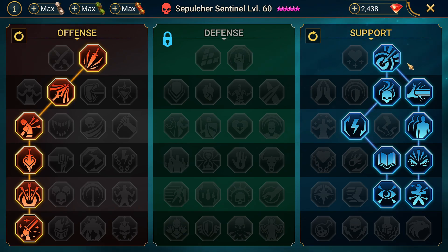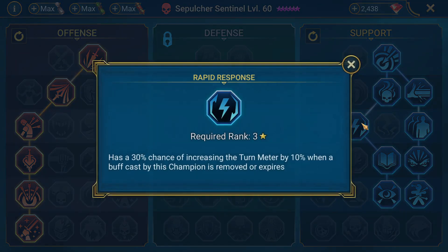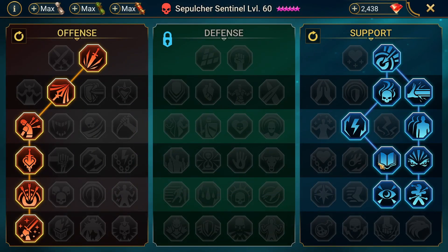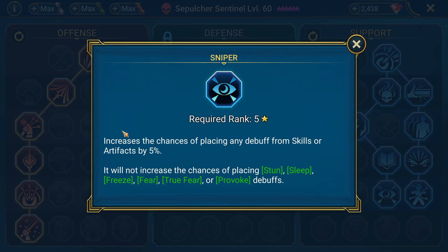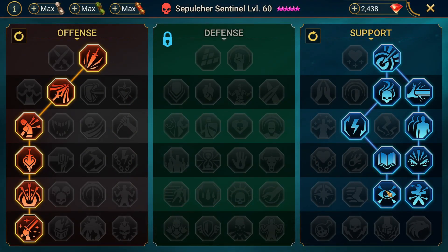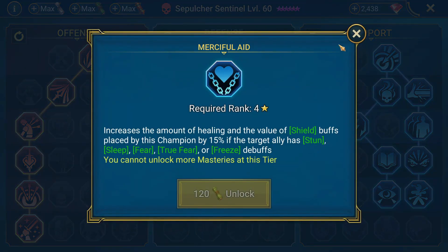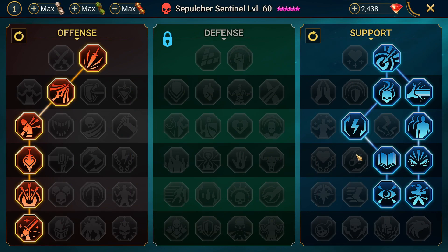On the support side, I have accuracy, accuracy, turn meter boost from debuffs, Evil Eye for other content besides clan boss, and then Master Hexer to extend that decreased attack when I get it up. On the other side, I've got Rapid Response to increase my turn meter when buffs fall off, and Lure of Steel to increase my speed. I went with Sniper, which increases the chance of placing any debuff from skills or artifacts by 5%, because I want the decreased attack to land more often.